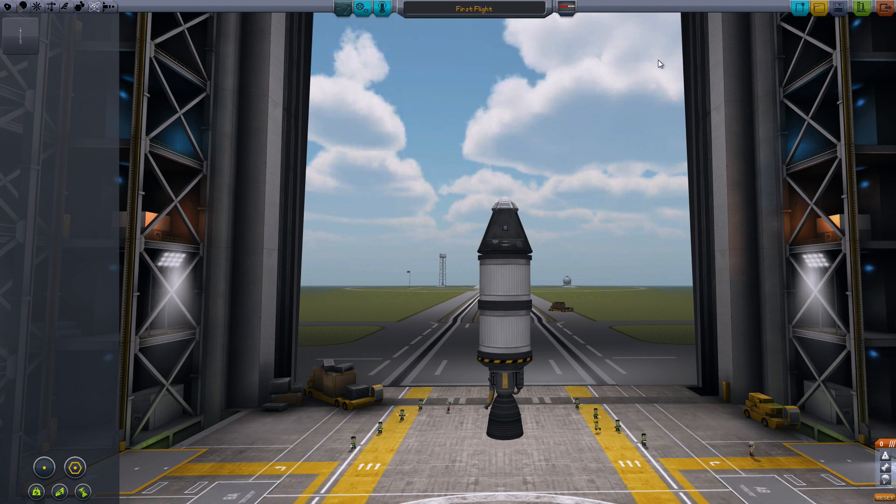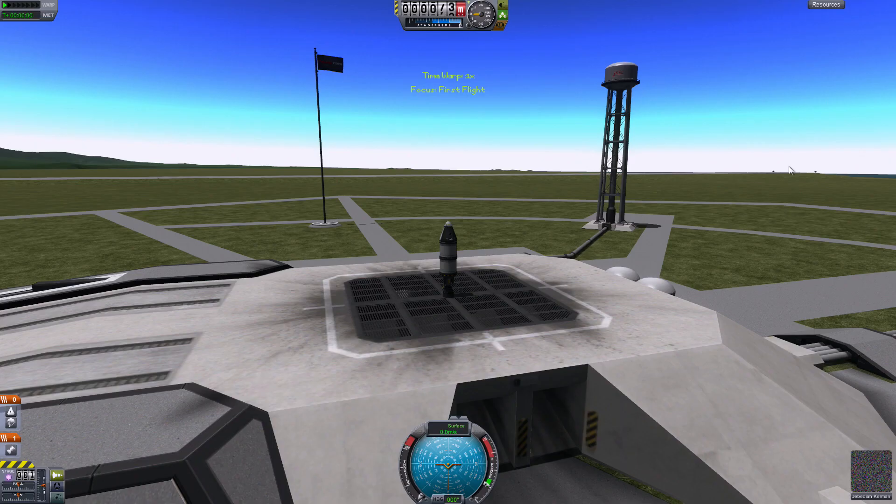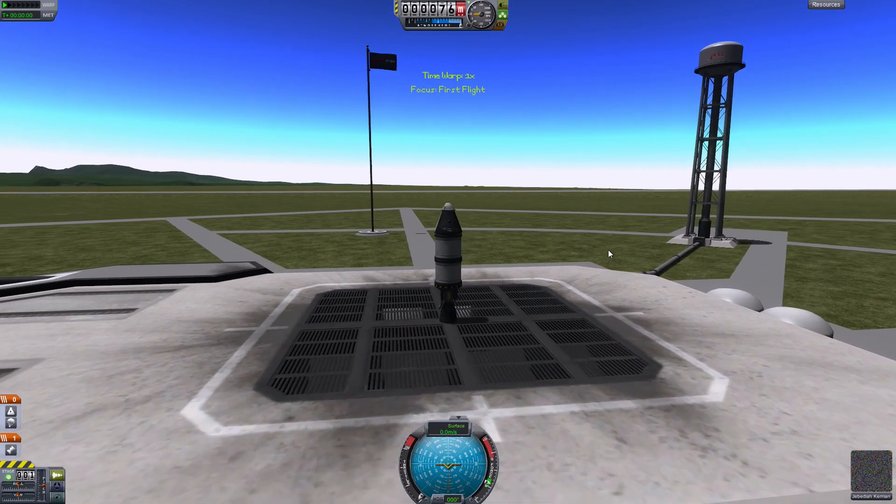There we go. I think we have Jebediah — we have to have Jebediah on our first flight, that's really important. This should be ready to fly, and hopefully we can land and collect some science. As I understand it, you get more science if you recover the module and the pilot instead of transmitting via antennas or communication satellites. But we'll learn.